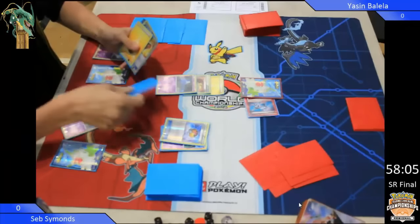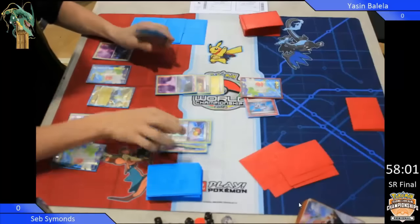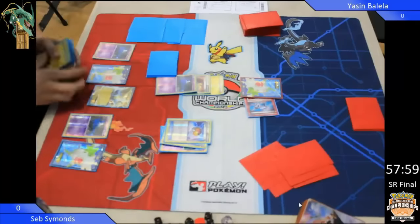I would have liked to have seen him put the Energy on the Manectric, because remember, a 2-Energy Manectric can 1-hit KO with Shaman. It does 60, or if the opponent's Pokemon has a tool on, it does 120. But do remember, ladies and gentlemen, that he needed those cards from the Shaman. He can't attack turn 1. So for him, he was probably happier just going ahead and playing it. He'd rather miss the Energy attachment, but get the extra cards. Just like the Head Ringer — obviously you'd like to play it on a different Pokemon, but he wants to be able to use those Shamans.